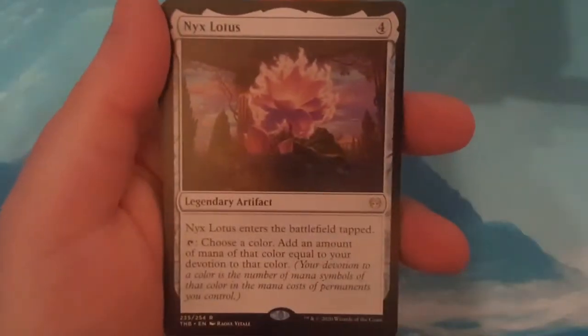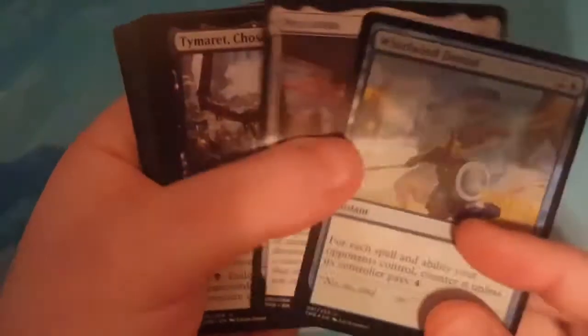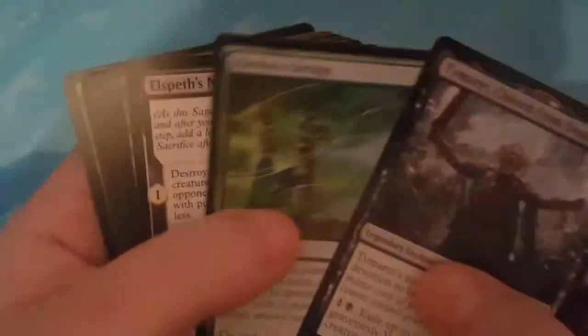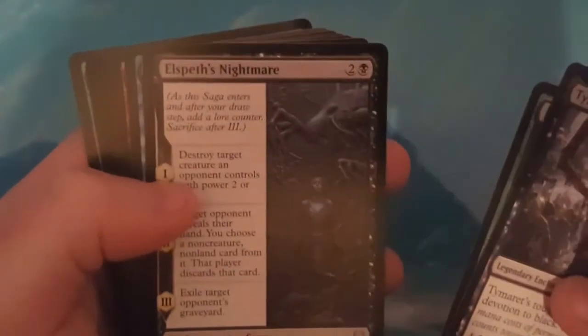And what I was complaining about not getting last time — a Nyx Lotus! So this pack right here, best pack yet. Foil Whirlwind Denial for me is like the crème de la crème. Timberet, Kyothis' Design, and Elspeth's Nightmare are the uncommons. I've been collecting Foil Counter Magic since foiling started. I have two full playsets of different versions — four Foil Undermines, four Foil Absorbs.